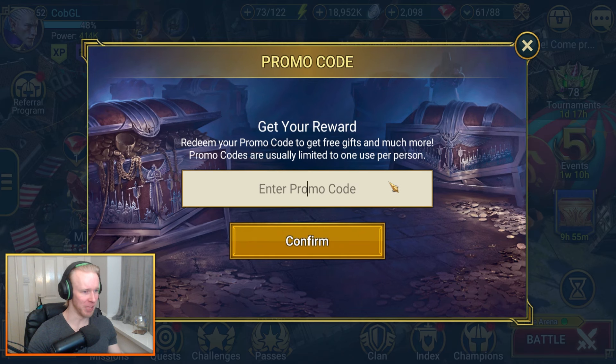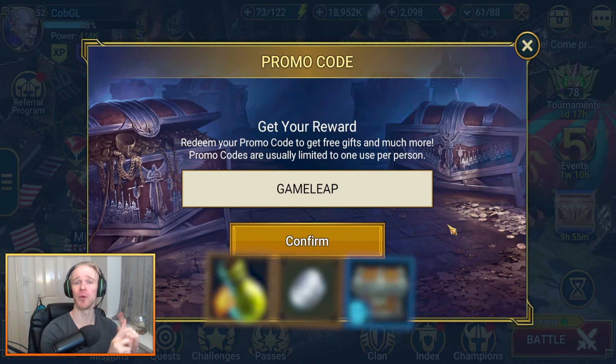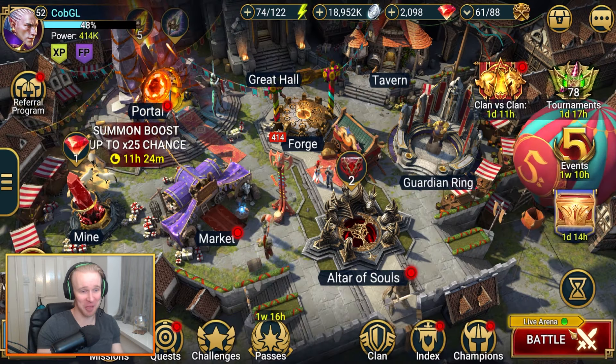Before we steamroll ahead, make sure you head into your promo codes menu and input the code 'gamelope' to get yourself 10 experience brews, an energy refill, and 100k silver. I couldn't think of a smart segue to pivot into this but just use the code if you haven't already — it's awesome.